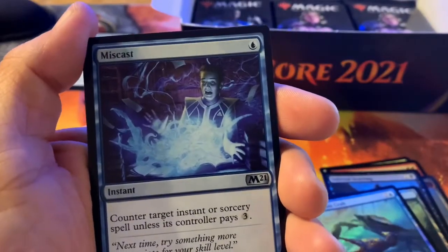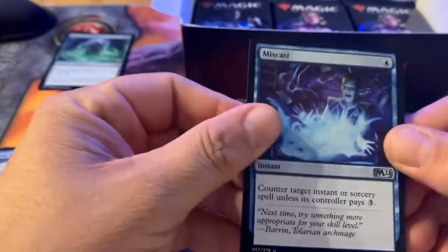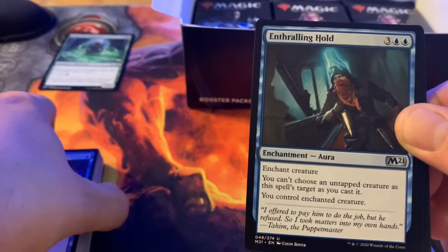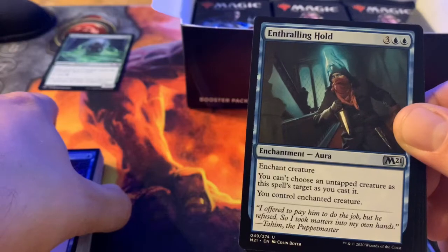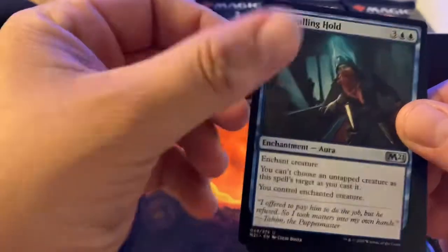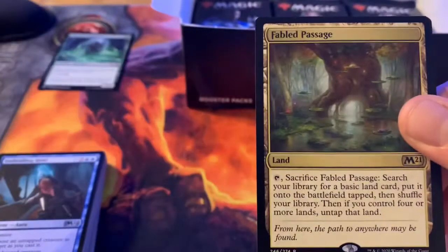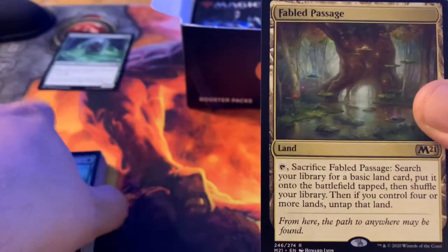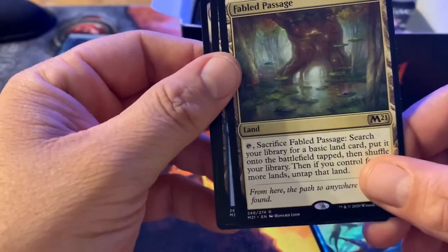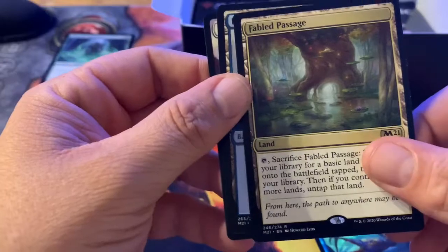Miscast — for a blue, counter target instant or sorcery spell unless its controller pays three. Love this card. Frenzied Haunt — enchant creature; you can't choose an untapped creature as this spell's target as you cast it; you control the enchanted creature. Wildwood Scourge. Fabled Passage — pretty good land; tap and sacrifice it to search your library for a basic land card, put it into the battlefield tapped, then shuffle your library; and if you control four or more lands, untap that land. It's a good land.